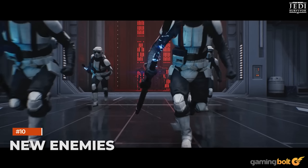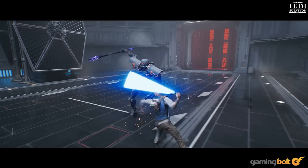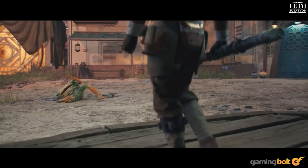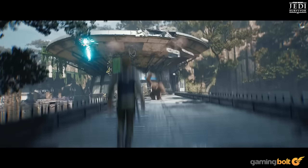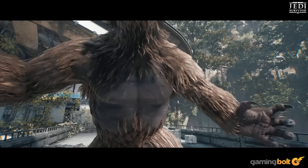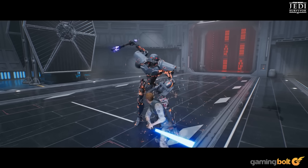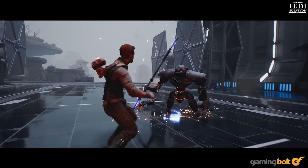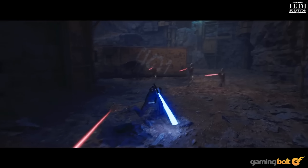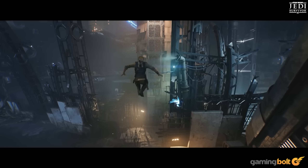New Enemies. The Stormtroopers of Jedi Fallen Order return, ranging from the typical fodder to shield-wielding troops, but Cal is facing plenty of new foes. These include the Bedlam Raiders, a massive wampa that can pick up and slam players, and several different kinds of Separatist droids. Even among the droids are some mega-powerful foes like the DT Imperial Sentry Droids from Star Wars Rebels, and the Magna Guard from Revenge of the Sith. Of course, players will likely run into more Inquisitors along the way.